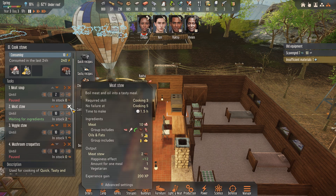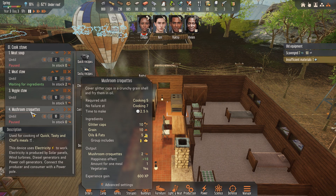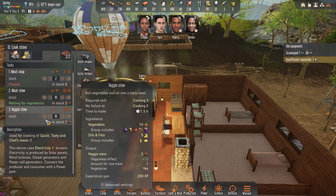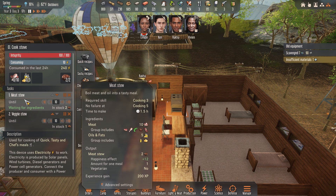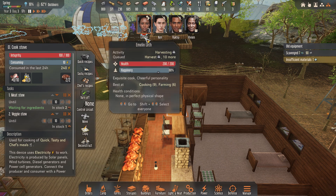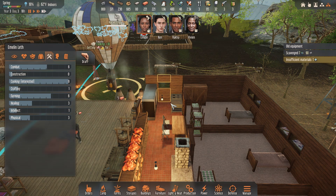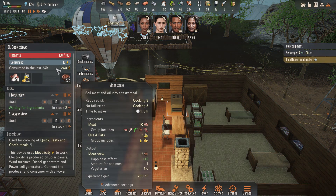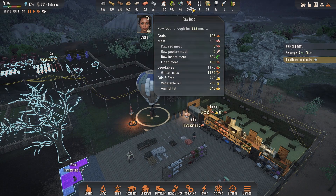I'm just gonna get rid of the stuff I don't care about. These I am making but the problem is they take grains, so I'm going to stop making those. We've got meat stew and veggie stew - get back here and cook! I'm not sure what her deal is. Let me make sure the meat stew isn't using stuff I don't want - nope, it's good.